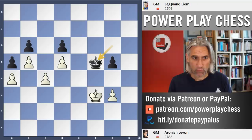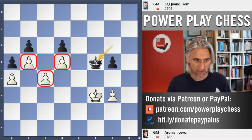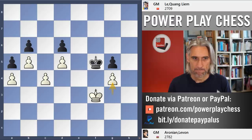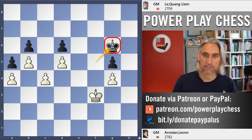Aronian has the white pieces and is a pawn up — four pawns against three. Here Aronian made a terrible mistake and only drew the game. He played g4 check, and now King e5 would actually lose. Lei played King g6, the only move to draw.